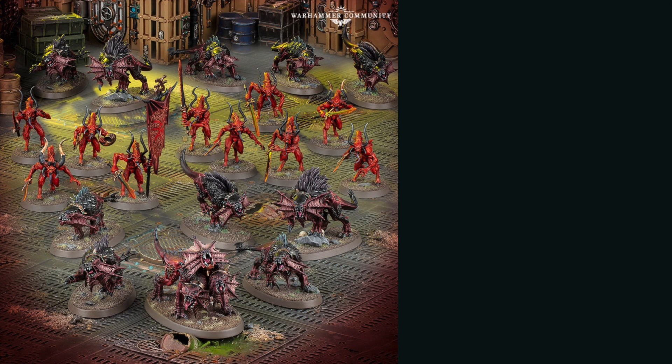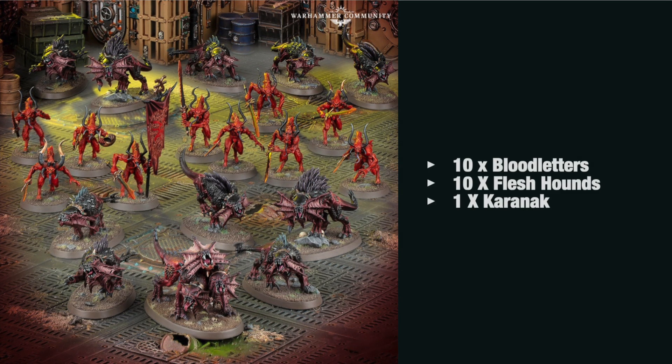The second box set is for the Chaos Demons and this one's nice and simple. You're going to get 10 Bloodletters, 10 Flesh Hounds, and one Karanak the Hound of Vengeance — which I think is a great name. This is also very good if you like playing Age of Sigmar, because you can use all of these in that too, and for Warcry this would be great. You're going to get lots of playability out of it if you play multiple games. This box set is also a nice contrast against the Adeptus Mechanicus — if you want something a little bit more simple, the Chaos Demons could be the way to go.